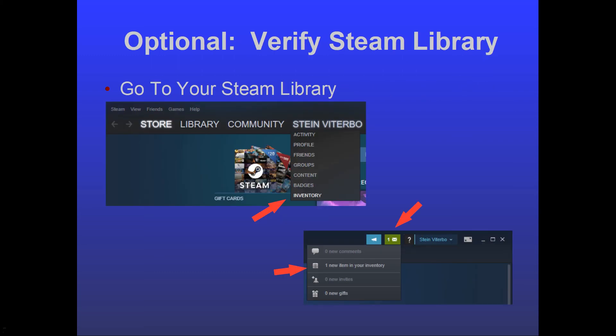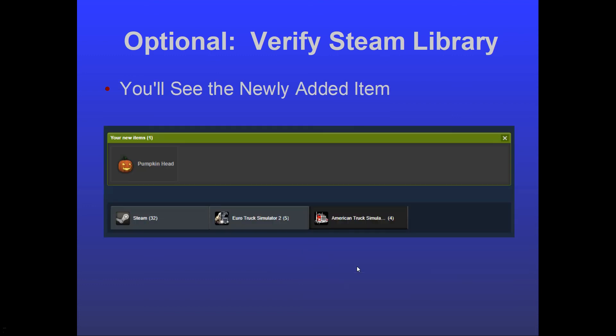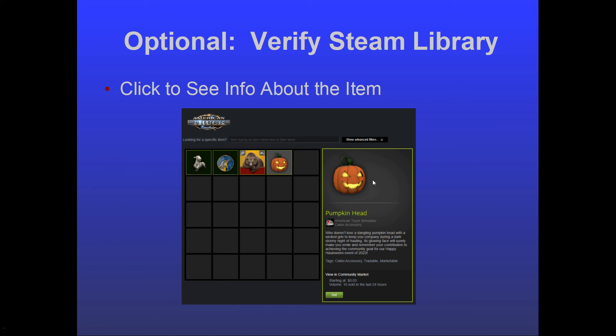You don't actually have to do anything with it in your Steam library, but if you want to check it out: go to your Steam client, hover over your username, go down to 'Inventory' and click it, or click the envelope icon with a green background at the top right showing one new item. That takes you to a page showing the new item — in this case an American Truck Simulator pumpkin head. Click on it and it shows you the information about it.